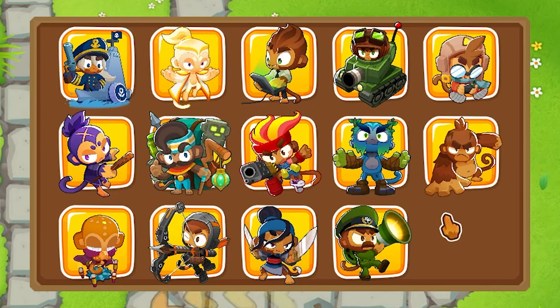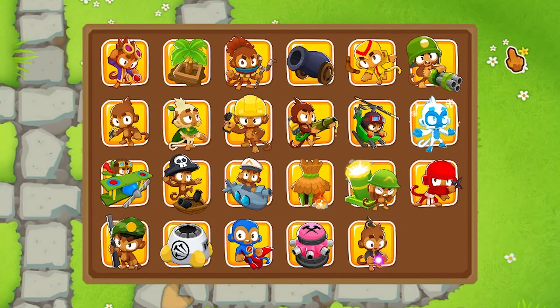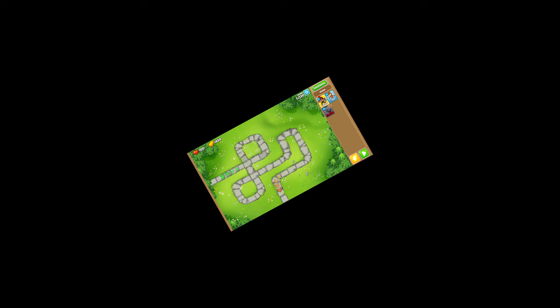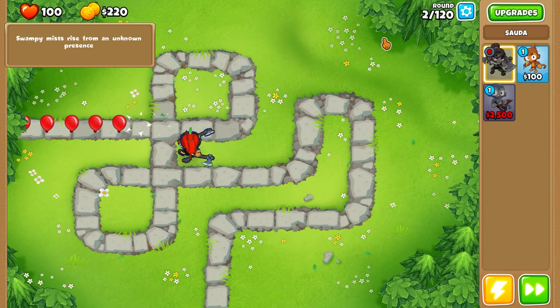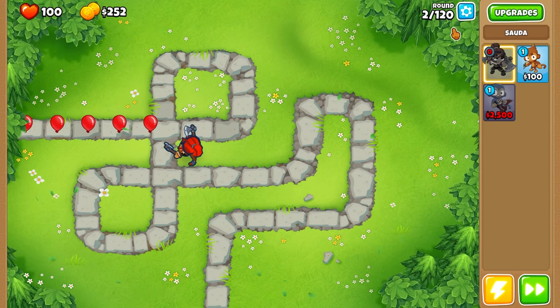Let's do it. One hero — we get one hero for right now, and I kind of have to use Sadio, and we get one monkey. That monkey has to be a cracked monkey, so I say super monkey. Now, why Sadio exactly? Well, you can pop Camo Balloons. That's huge. Let's place her down right in this little corner. This goes to round 120 — that's pretty high. Every single five rounds we get a new option, and every 20 rounds we verse a boss. That's Bloonarius.